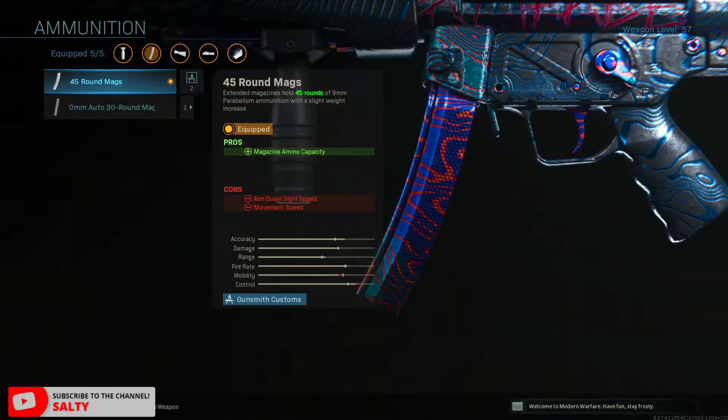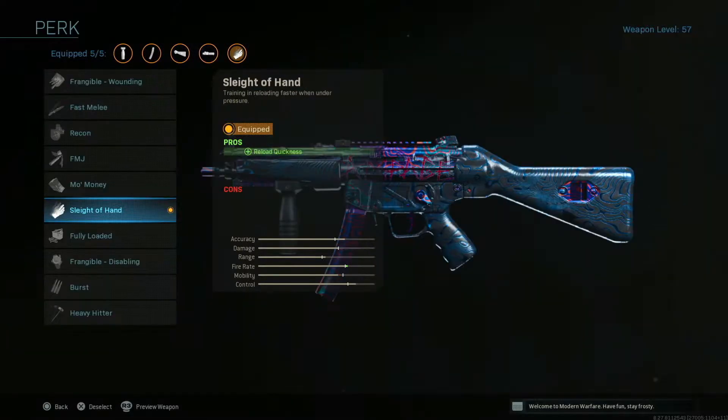Up next, I went with the .45-round mag. I always like to run more bullets in my magazine because I play aggressive, and I feel a ton safer taking multiple gunfights with a lot of bullets. And to finish this off, I went with sleight of hand. The MP5 has quite a slow reload speed, so sleight of hand just makes the gun feel perfect.